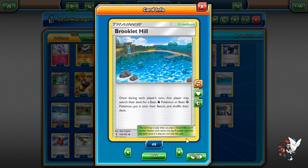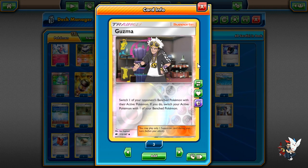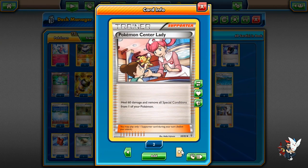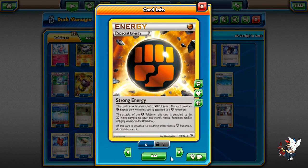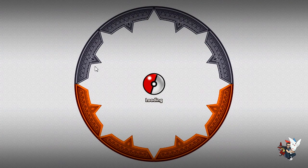We're playing 4 Brooklet Hills to get out your Carbinks and Groudons early game without the need for playing Ultra Ball — that's why you don't see any Ultra Ball in this deck. We also have 2 Parallel Cities and 1 Shrine of Memories. As far as supporters: 2 Guzmas, 1 Hex Maniac, 3 Karinas, 3 N's, 1 Pokemon Center Lady, and 3 Sycamores. For our Energy lineup: 4 Strong Energies, 6 Fighting Energies, and 1 Psychic Energy. That's going to be the deck — let's get ourselves a couple of games.